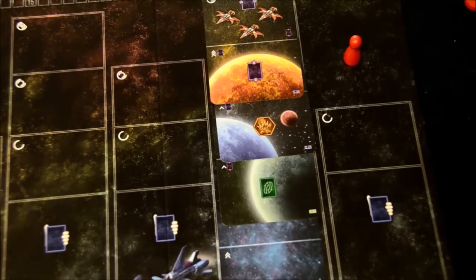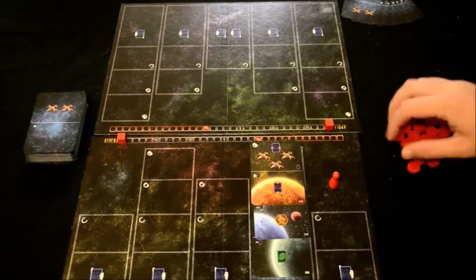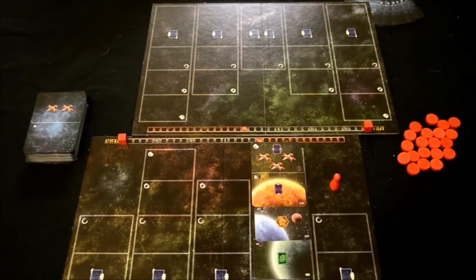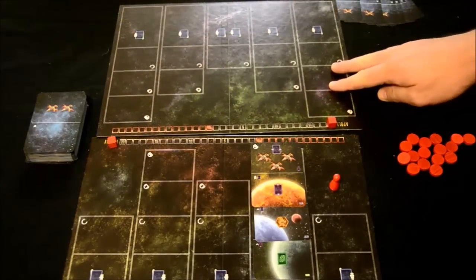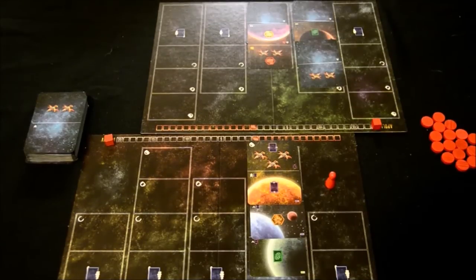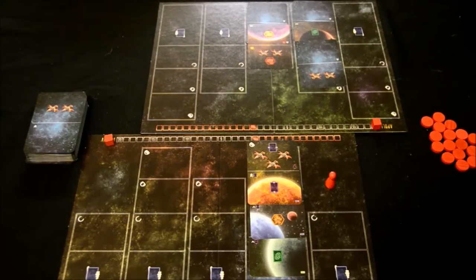When the combat phase begins, the first player marker becomes very important, because as the first player you have the opportunity to shift the boards one space over. The boards are lined up perfectly at the beginning of the game. I could shift them over one way or the other direction. However, you do have to follow the rule that at least two of the combat sectors must be lined up. As the initiative player, I decide which order we're going to resolve the battles, either from left to right or from right to left.